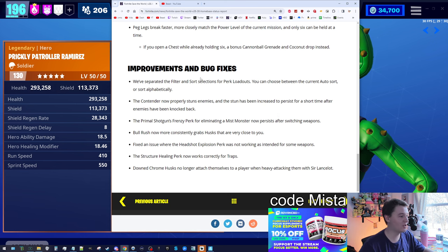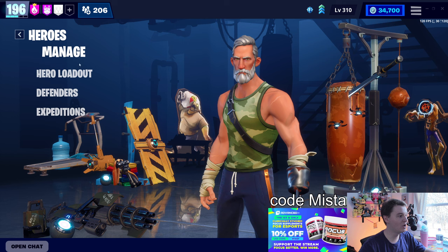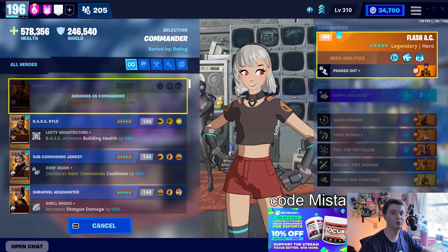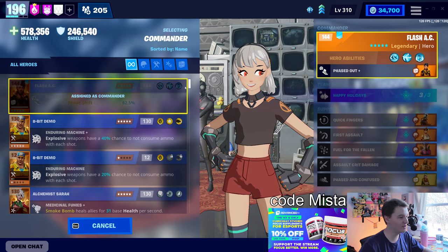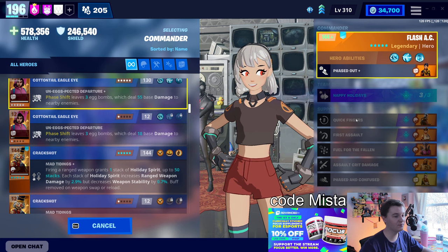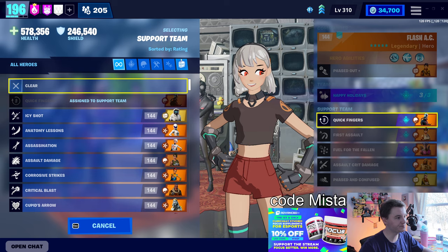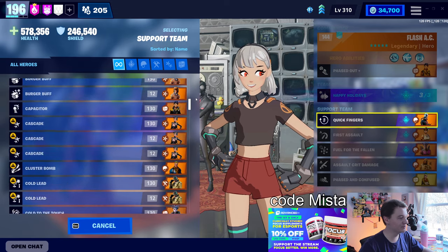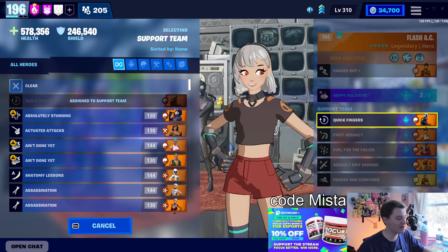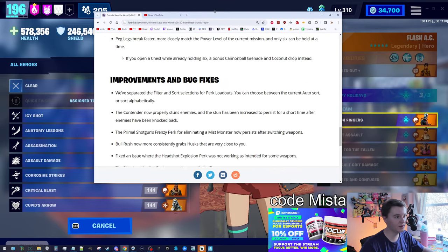Improvements and bug fixes. This is actually a big deal — they've separated the filter and sort section. When you are checking out your hero loadouts and picking your commander or support, there is now a sort button. You can sort by the level of your commanders, the name of your commanders, which is really useful. If you do this in support, it sorts by the name of their support perk. You can also filter by rating and level to get your lower-level characters out of the way. It's a nice quality-of-life feature — not the search bar we want, but it's close.